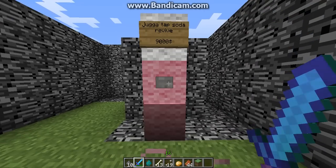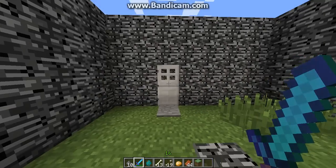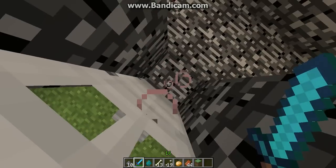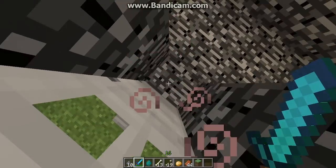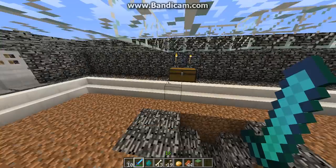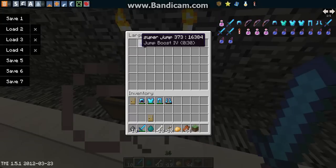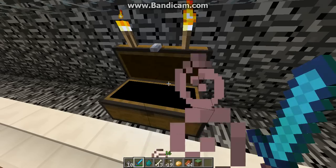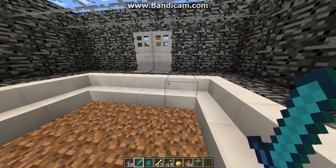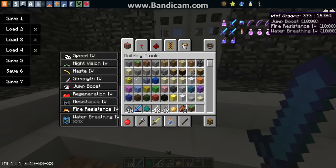Jump boost — all the good stuff. Thing is, though, there's no way to get back through there unless you're either in creative, or you go to Yoda's chest and get a super jump potion, which has super jump on it, obviously. I have too many mods. Super jump — all these things, all my perks.